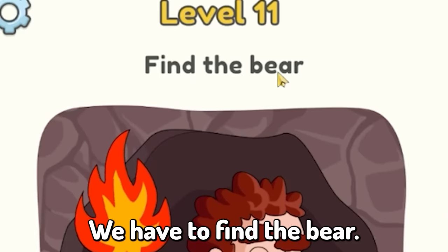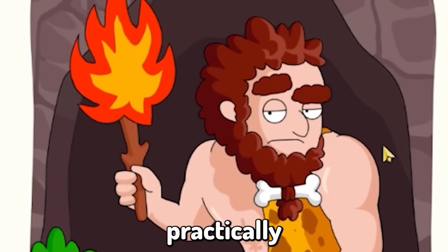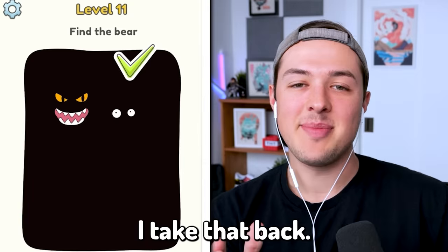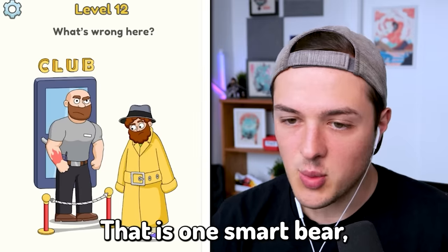Level eleven: we have to find the bear. Well, I think I found it. This guy practically looks like a grizzly. The bear — is he behind the flames? Nope. Oh! I take that back. Yes, he was. He was hiding in the darkness. That is one smart bear.